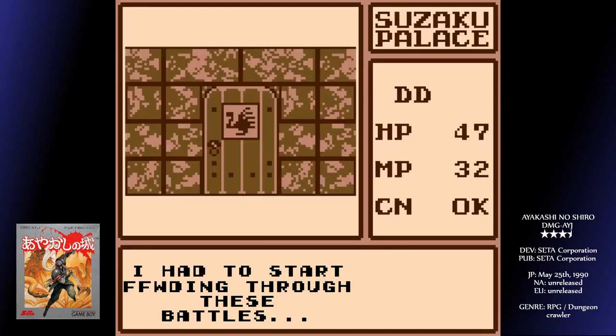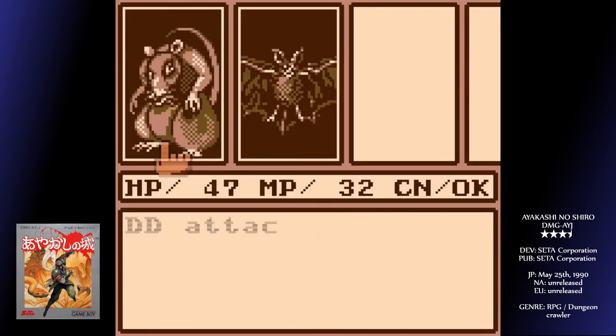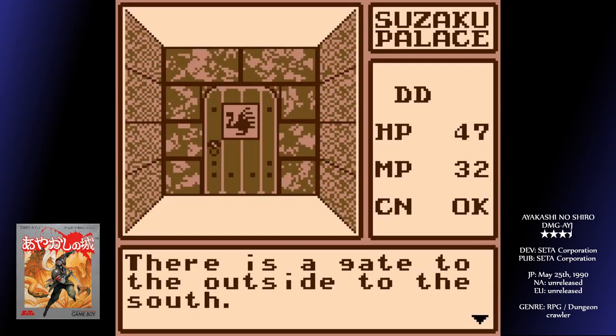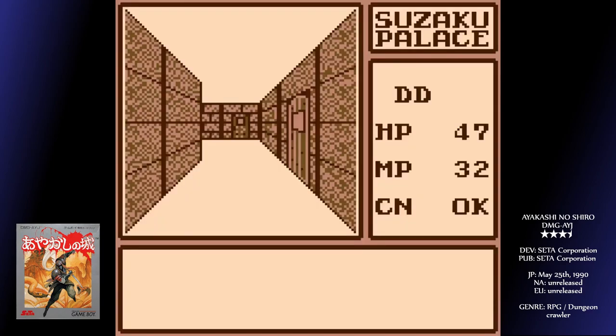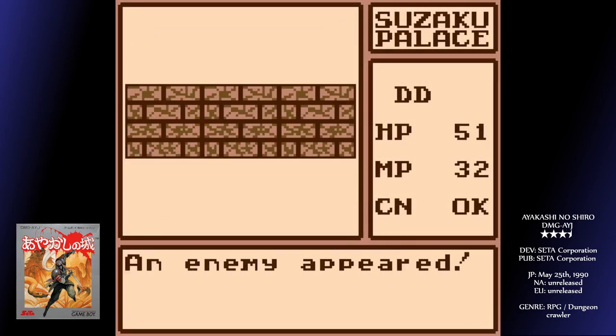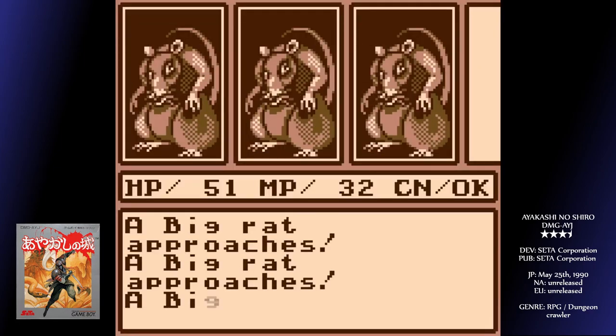As well as the random battles, there are also certain scripted ones with more unique enemies. These are usually just after you open a door, or just in front of a treasure. You can traverse the dungeon smoothly, and the battles don't waste any time, which is great, because this is the majority of the experience.